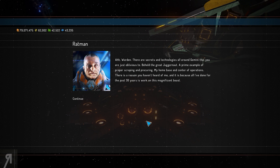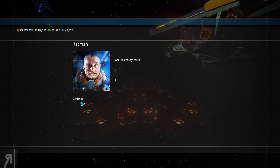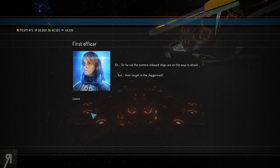The Rat Man: "Admire my creation, Captain." He reveals the great Juggernaut — a prime example of proper scrapping and procuring — his home base and central operations. There is a reason nobody has heard of him: he's spent the past 30 years working on this magnificent beast. The radiation levels are rising again, and then: "Three, two, one — Commander, the Juggernaut is all yours, just leave with it alive." He's actually giving us a Titan — that is crazy! I won't be saying no.